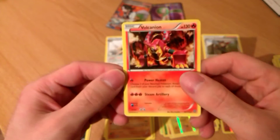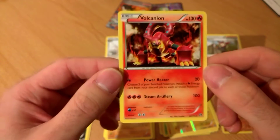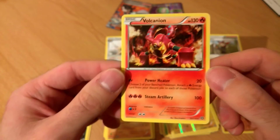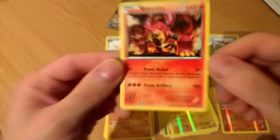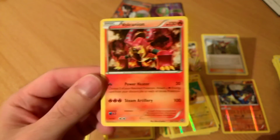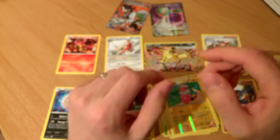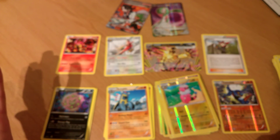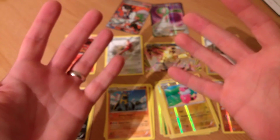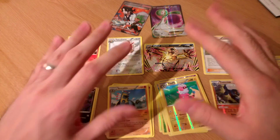And Volcanion - quickly. We got the Power Heater: you choose two of your bench Pokemon and attach a Fire Energy card from your discard pile to those Pokemon. So he can just completely top up the bench - he just sits there and powers up on the bench. Hardly anyone will use Steam Artillery because all they'll do is put Volcanion in straight away and keep power heating up to top up their entire bench with some proper powerful Pokemon and raise hell when they come on. Anyway, that's the video - please give it a thumbs up, share it, subscribe. Hope the next video isn't this blurry but let's hope we get the same sort of cards. See you later, bye!